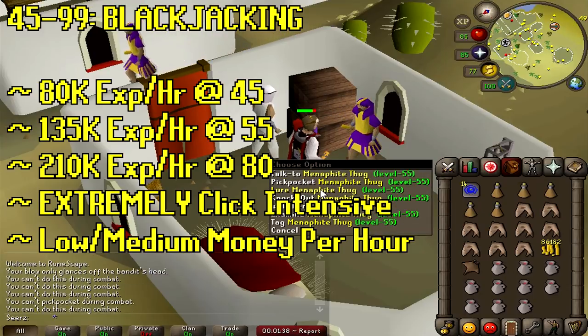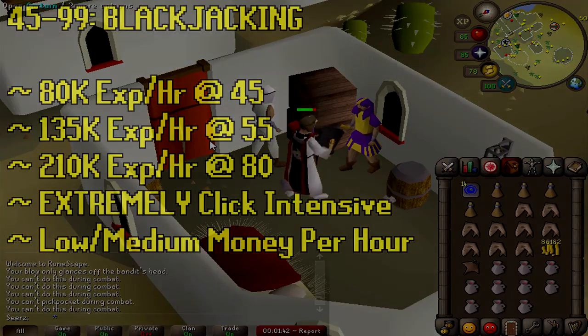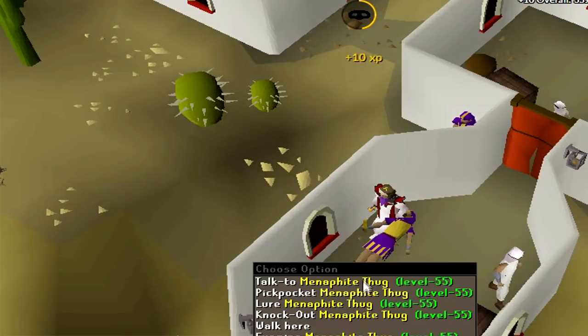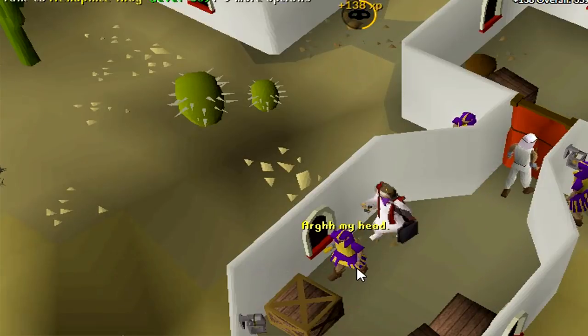What you want to do is lure one of these guys into the hut and close the curtain. Then zoom in on your camera, right-click knockout, then pickpocket twice, and keep repeating. You'll get into a pretty good rhythm — it might be a challenge for the first 20 minutes, but I guarantee you'll get it. I remember doing this for a couple hours and it actually became kind of pleasant, especially if you're just chilling watching a movie.